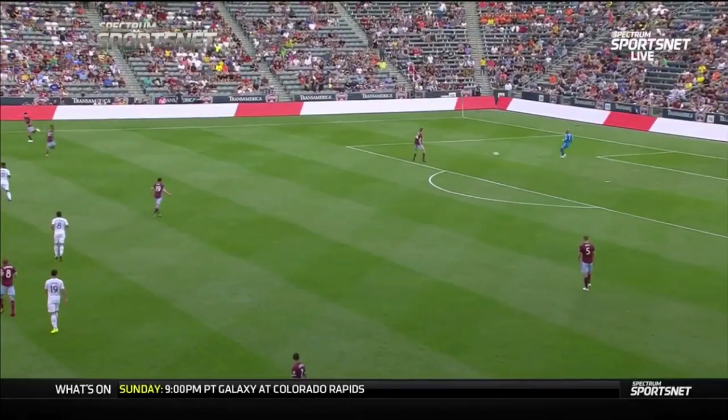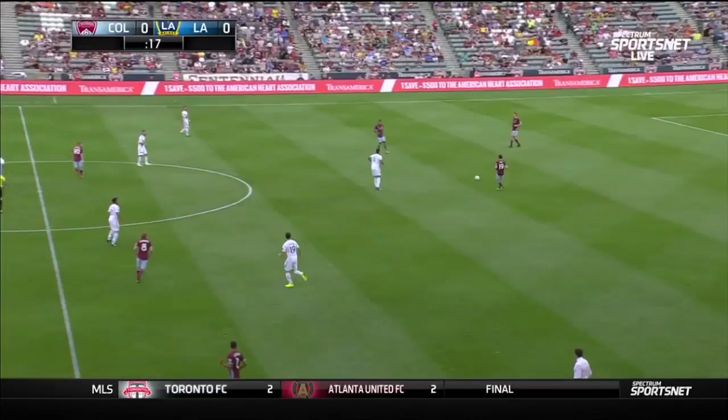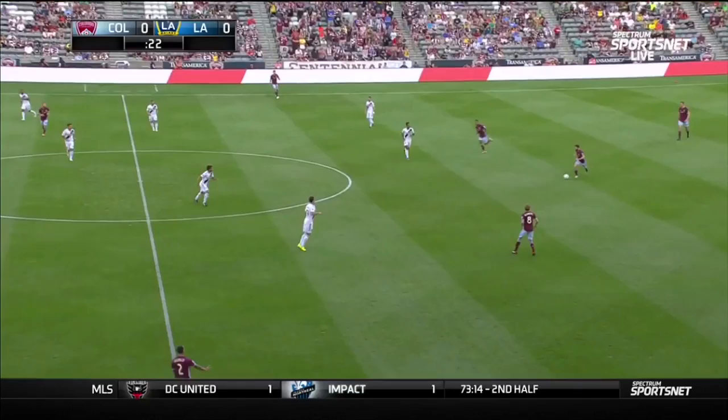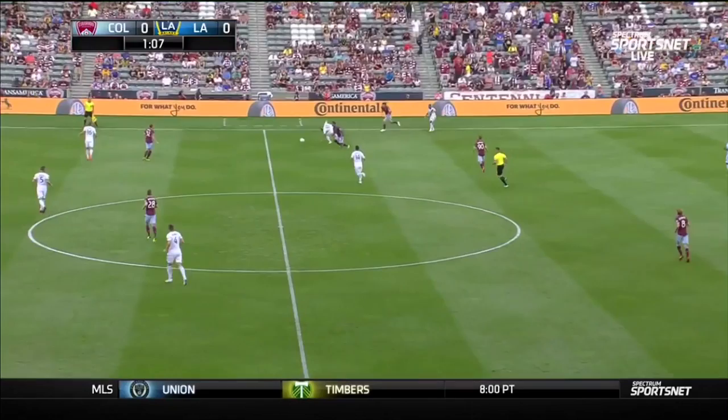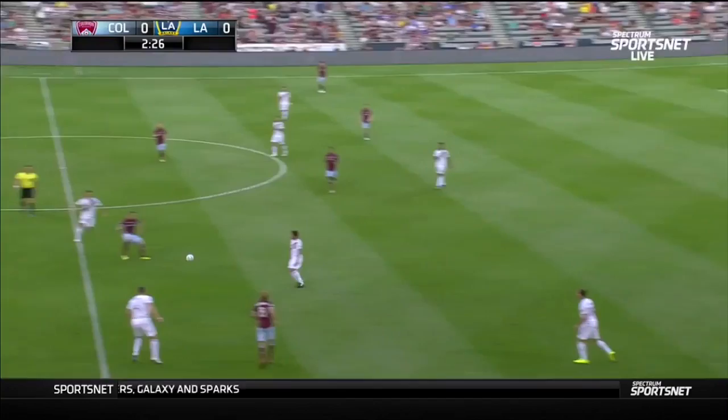With Colorado having the ball off the kickoff, it comes back to goalkeeper Tim Howard, with a 1.61 goals against average. Colorado sitting at 4-10-5 in the burgundy with blue shorts and burgundy socks. The Galaxy of course in white with blue. Make sure you can get through the 90 — there's no pacing yourself when you're playing at altitude. The best way is usually to blow it out in the first 10 minutes, and then it's intended for Jonathan dos Santos but that'll be cleared away.